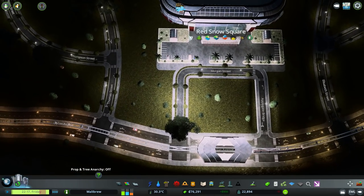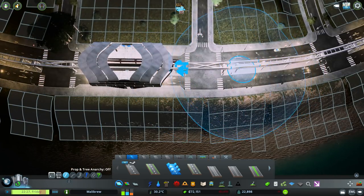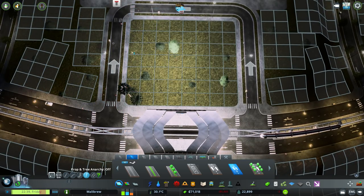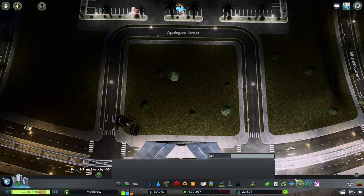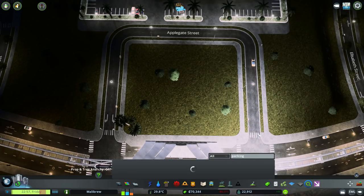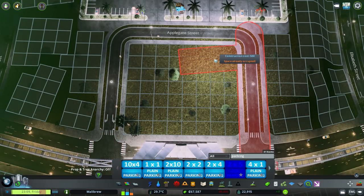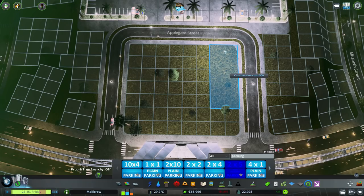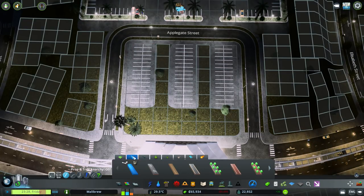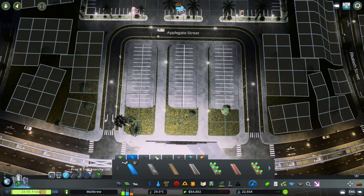We have a bit of parking down there. I was going to make this one way - we'll make it one way in and around and out again, going like that. We could always add some parking in around this as well. So we've got the parking in, and let's add some paths down the middle. We'll add some trees in there as well - let's go for palm trees. We're along the beachfront, why not?